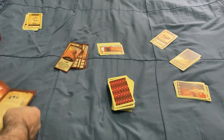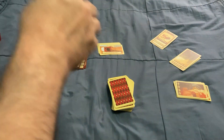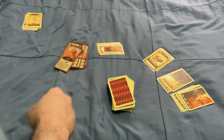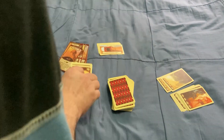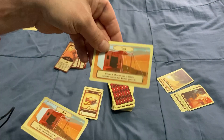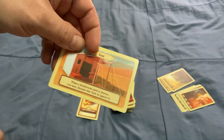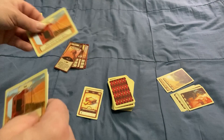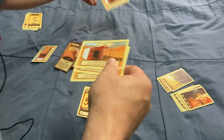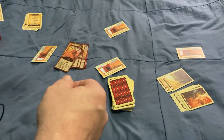So you get 85 treasure cards. You also get 21 of these other cards, which includes Feek's cards, Sandstorm cards, and map cards — actually the map cards are part of the treasure cards. There are tent cards, and each player is going to get a tent card. When a Sandstorm card is drawn, you may discard this tent card to ignore it. We'll put the extra one aside.